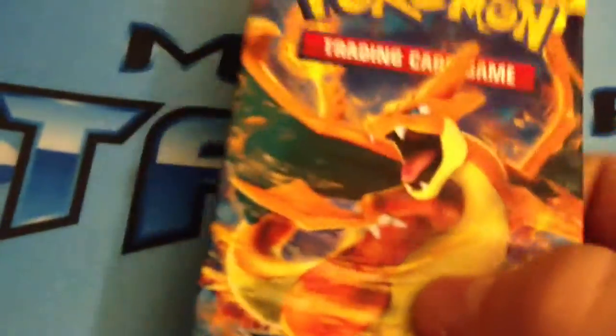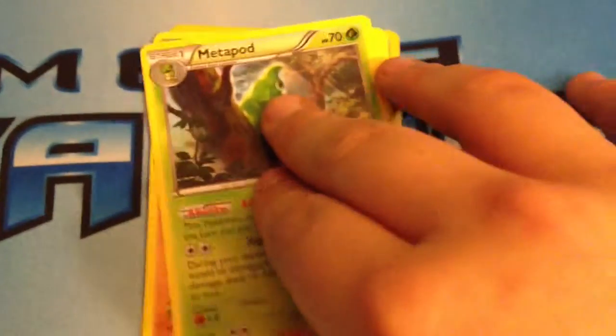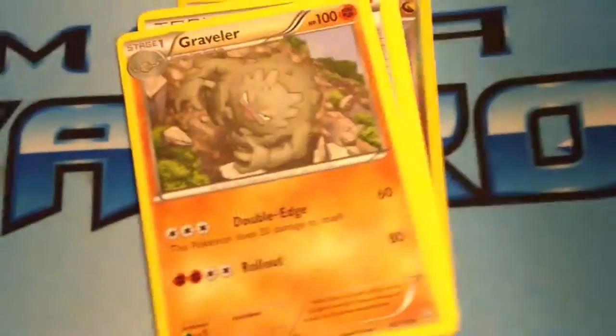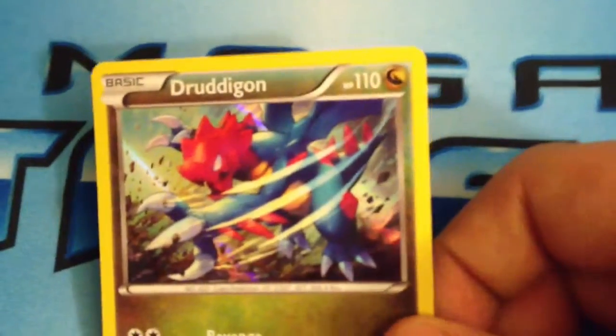Okay, next we're opening up a Flash Fire XY. I don't know if you guys can hear, but I have a little bit of a cold. I think I got a messed up pack of Flash Fire. Okay, first card: Spritzy Reverse Hollow. Next card is a Fledgling. Shenix. Sandile. Sea Dot. Metapod. Graveler. Pokemon Fan Club. Pidgey. And a Holo Drutogen. I guess they just messed up on the Reverse Hollow in that pack.